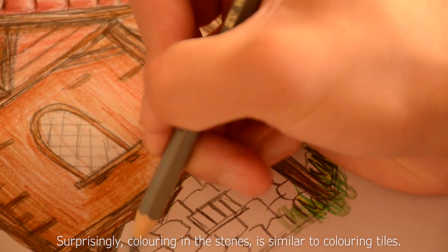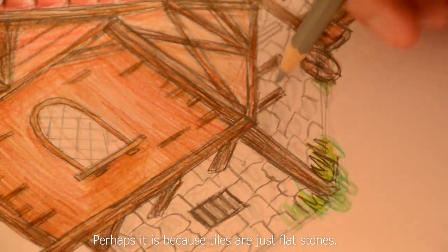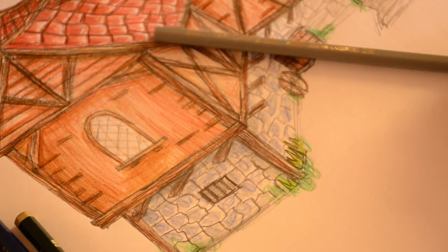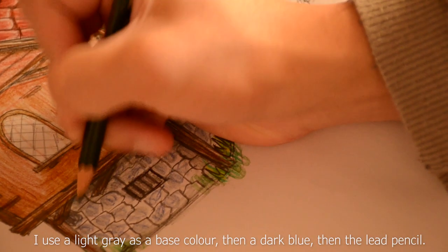Surprisingly, colouring in the stones is similar to colouring in tiles. Perhaps it is because tiles are just flat stones — this is big brain stuff. Add in shadows once again. I use light grey as a base colour, then a dark blue, then the lead pencil.